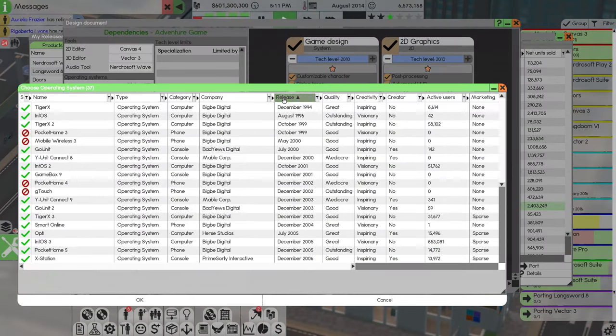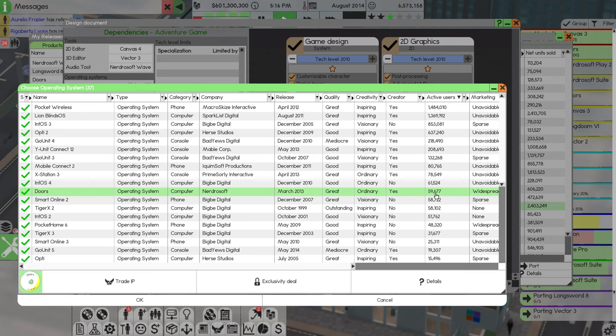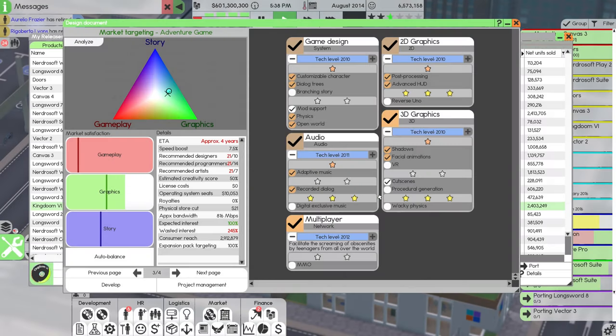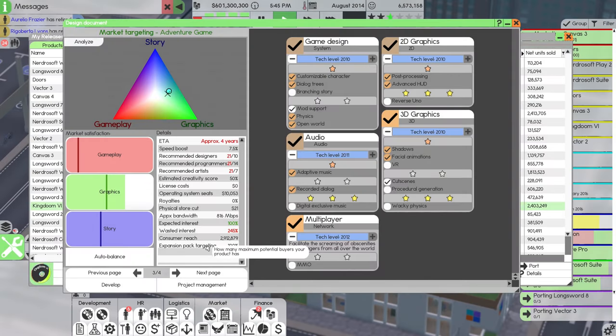In terms of operating systems, sorting by active users: we should do Doors — it is our own operating system — and then phone and computer. We don't have a console release in here, but it'll start out on PC and go to console — sort of the reverse Rockstar. We'll analyze the market and really want to go for graphics this time around, then auto-balance and apply the market analysis.